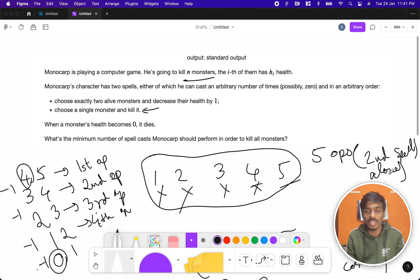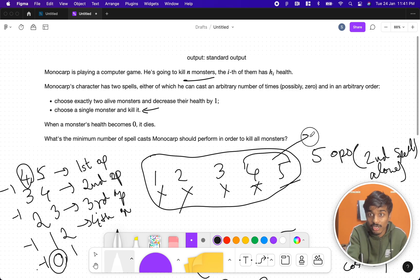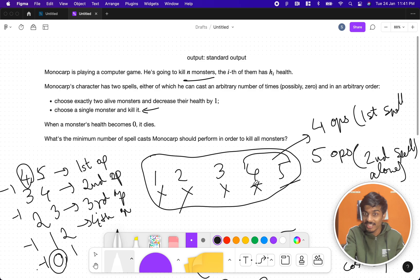Now let's compare. For the first spell on four and five, we're getting four operations. But for those same two numbers using the second spell — choose a single monster and kill it — you can do it in two operations. So the first rule seems worse, giving four operations versus two. We think the first rule is not valid at all — we simply count the size of the array and print it. But it will fail; there's a trick to it.